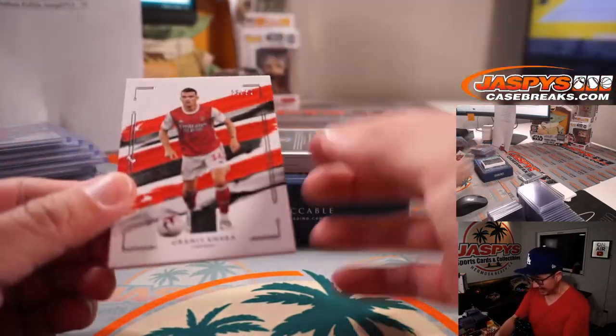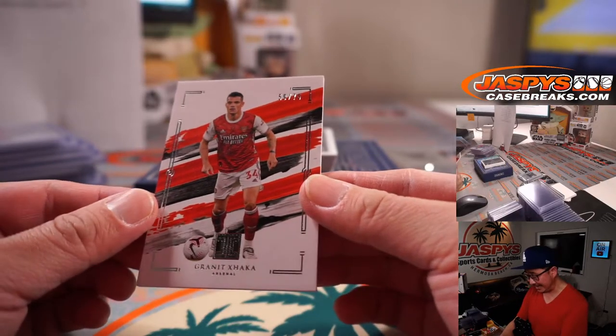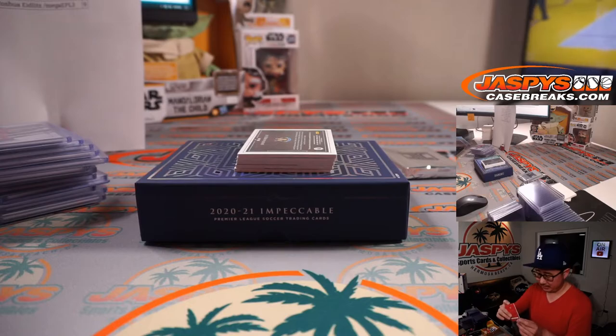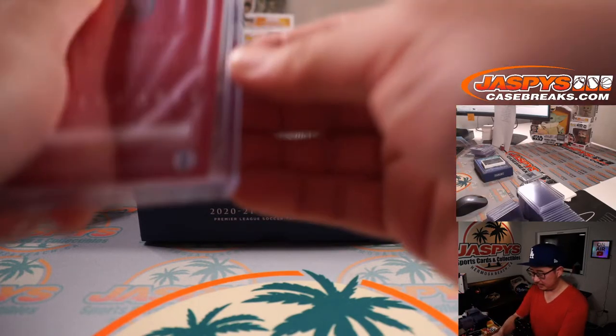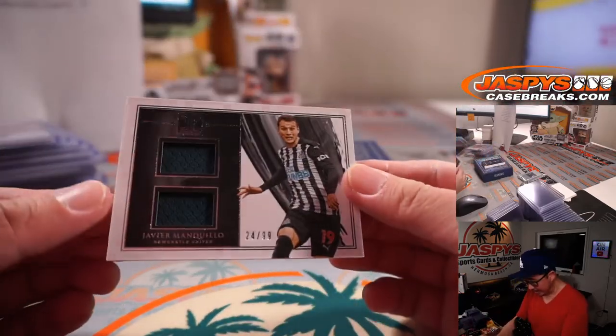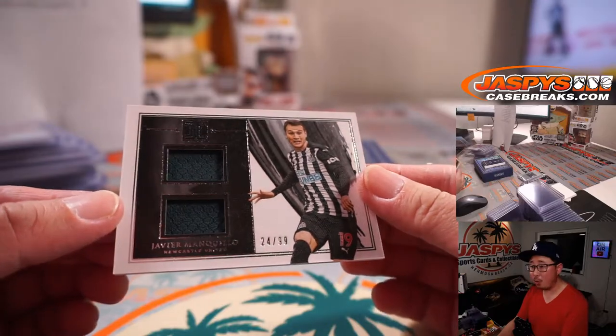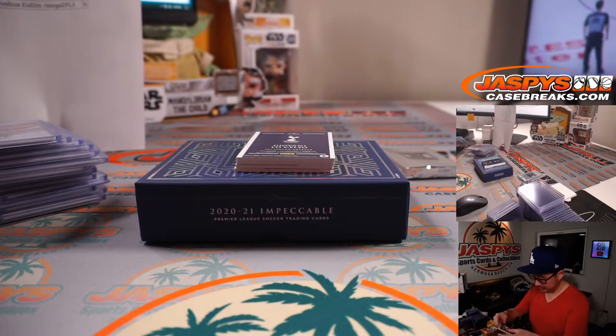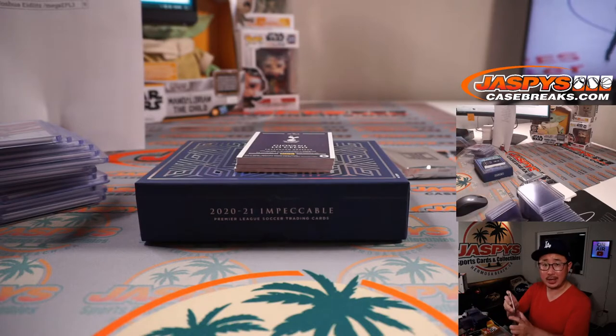We've got Granit Xhaka, 59 out of 75 for Joshua in number nine. We have Javier Manquillo, 24 out of 99 — Dual Relic — PJ with number four.